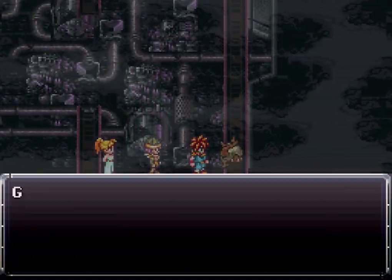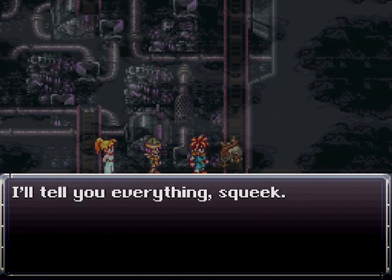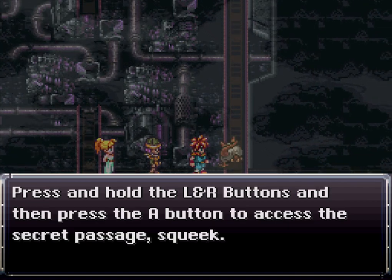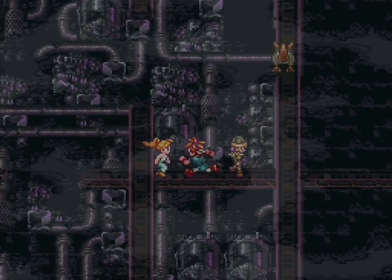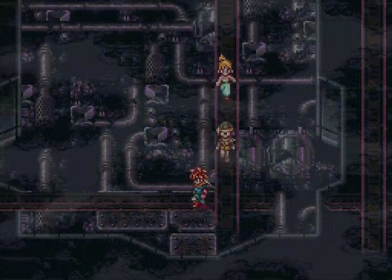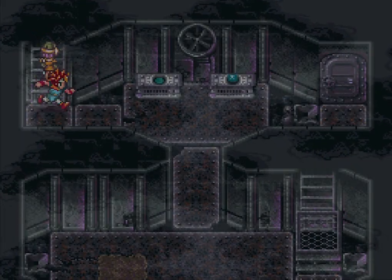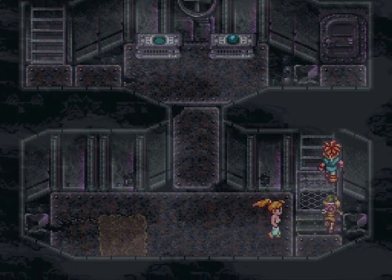You actually just have to keep tapping your A button, and the rat talks to you: 'I'll tell you everything. Press and hold the L and R buttons and then press A to access the secret passage. Don't make any mistakes or you'll be sorry.' Well okay then, so apparently we'll be sorry if we make a mistake.